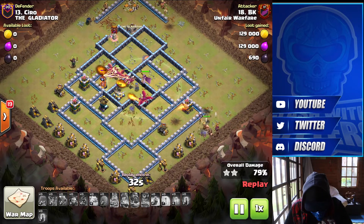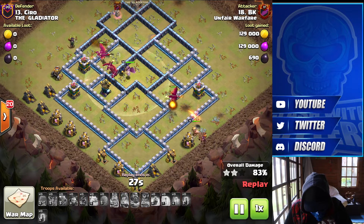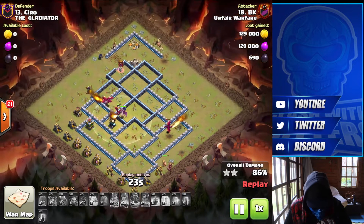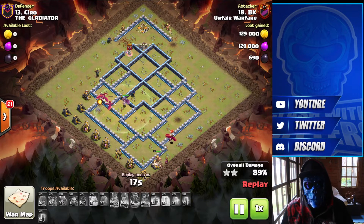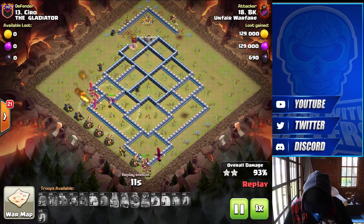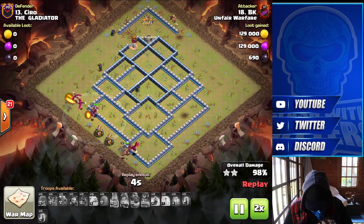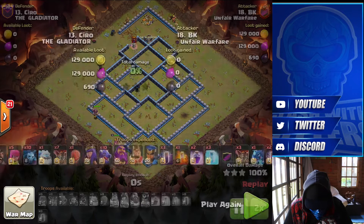Just a couple of bits left — that Inferno Tower and Air Defence. If they can go down quickly, this is absolutely crushed. Superb by BK — Drag Bats at Town Hall 13. Maybe we have to give it a go sometime. Really well thought out, and the rest is history, BK. GG.